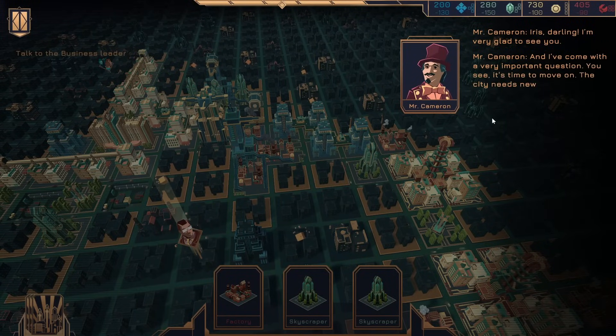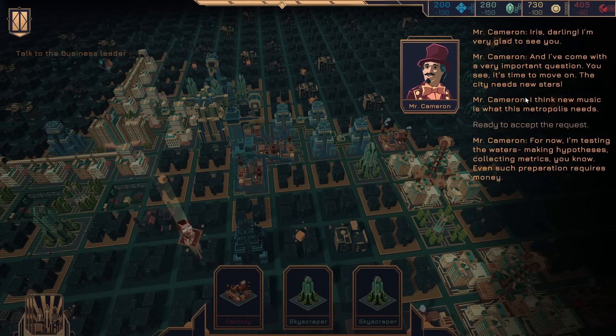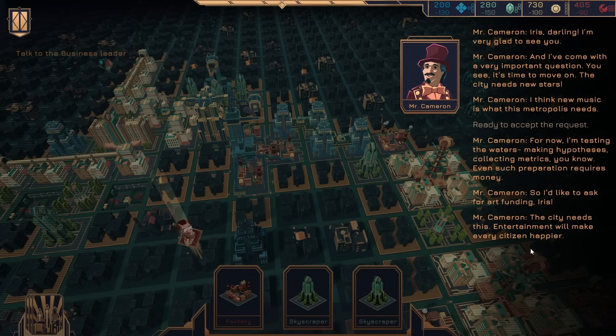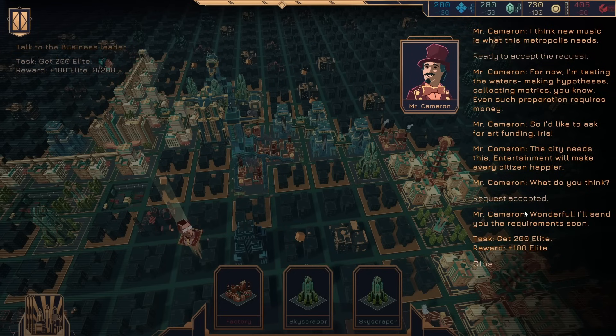Iris, darling, I'm glad to see you. I've come with a very important question — it's time to move on. The city needs new stars. I think new music is what this metropolis needs. Sure. But now I'm testing the waters, making hypotheses, collecting metrics — you know. Even such preparation requires money, so I'd like to ask for art funding. Entertainment will make every citizen happier. What do you think? Sure. So get 200 elite.